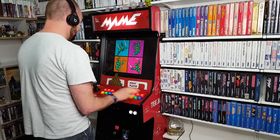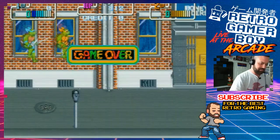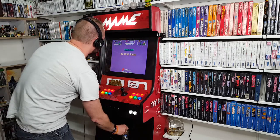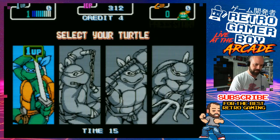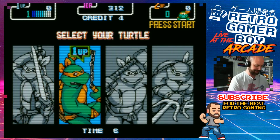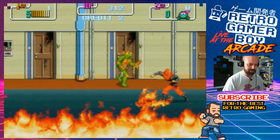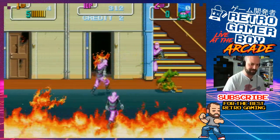Right, here we go — I've given myself a literal mountain of coins and credits for this game. Let's start off by putting some credits in. I don't trust myself here. Leonardo is my favorite to play with, but I always end up playing with Michelangelo because he's my favorite character — so let's go with Michelangelo. I remember going down to the shops and playing this. I have no idea how much I must have put into this game — I must have spent all my pocket money on it. It was so great.